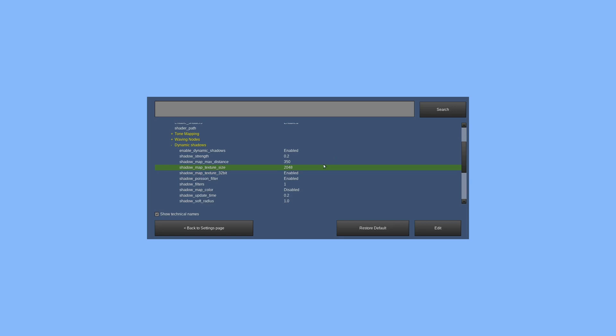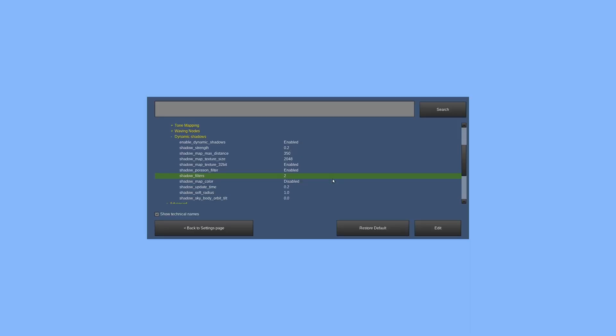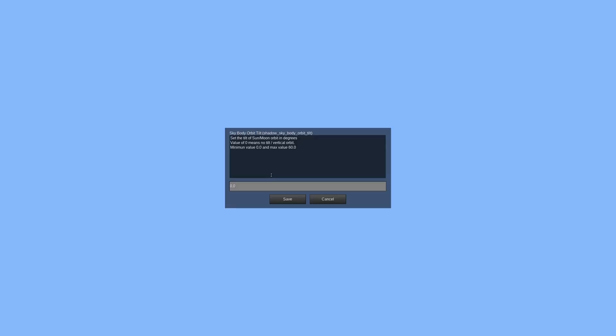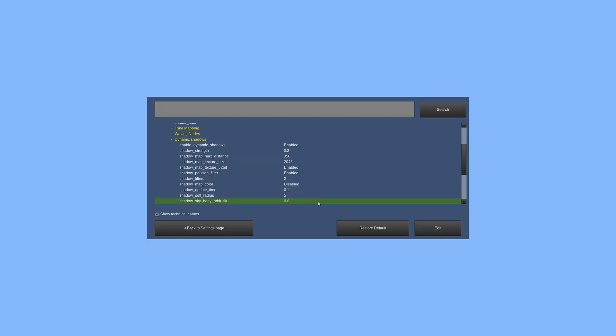I set this up to the 8,000 number — four times as much — and I maxed out my RAM. So maybe don't do that. Shadow filters does a soft shadow. Let's go ahead and set it to 2. Shadow map color — I don't really know what that one does. The update time — point 2 is your max. So the shadow... you saw how it was kind of jerking along when the sun was moving. If we set it to point 1, it'll make the motion smoother, of course it's going to be a bit more resource intensive. Lower values mean sharper shadows, bigger value is softer. I like soft shadows.